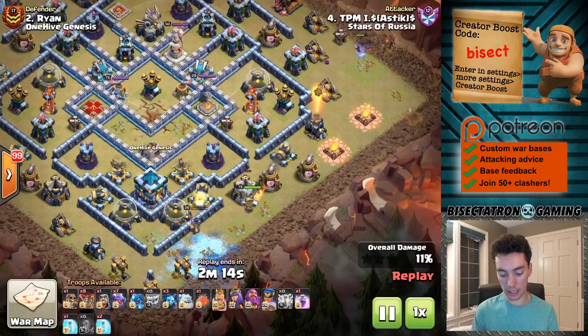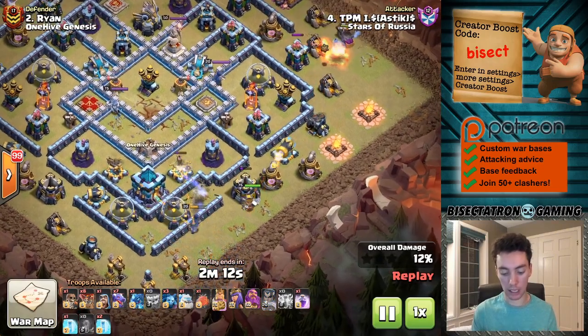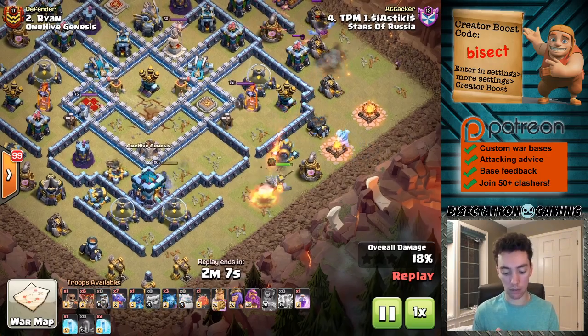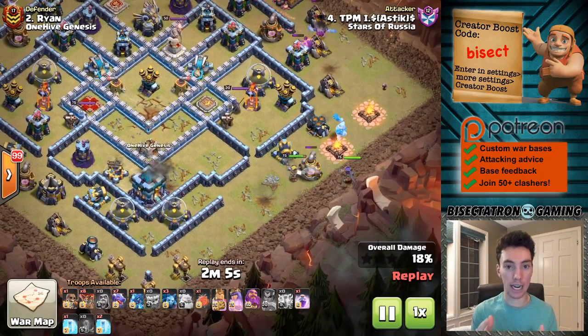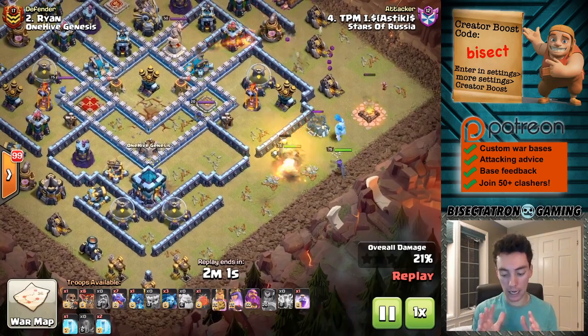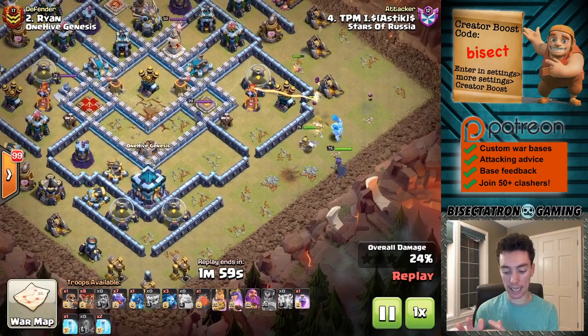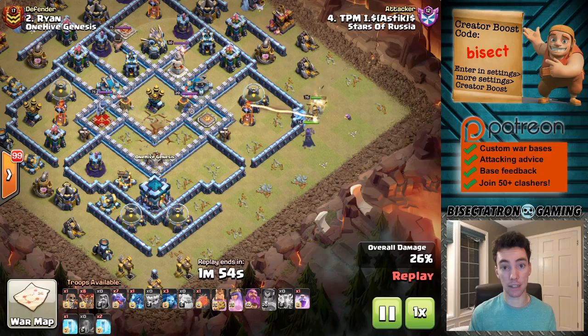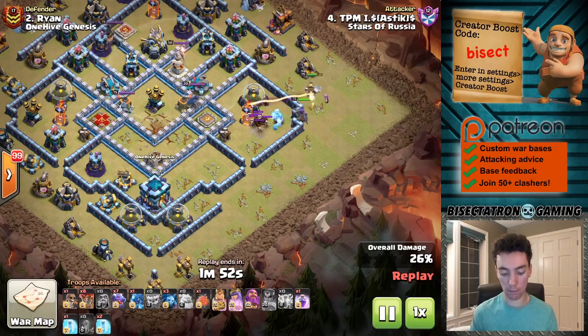Town Hall 13 — this is a strategy that this opponent clan used a ton where they're zapping down the clan castle. Then they're using the Royal Champion to clear out any defenses that are near the CC. Then they're using adjacently the King-Queen for a little bit of a sui action, and that feeds into either a Lalo or in this case Dragons, with the Town Hall being exposed.